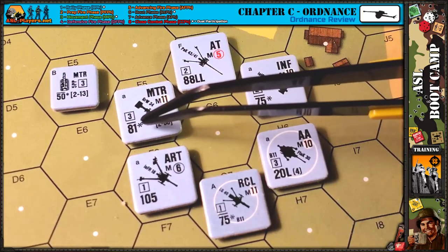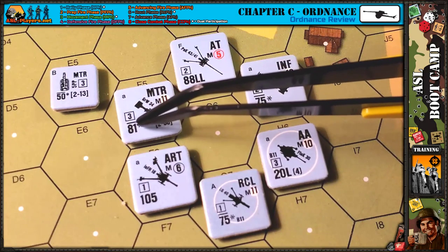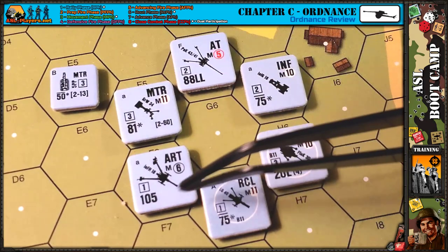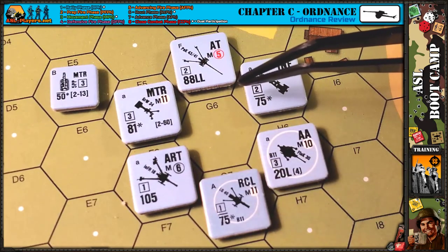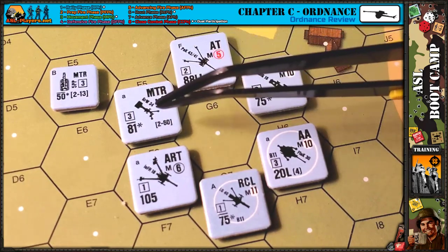If the gun's caliber size has an overscore, it may only fire HE ammunition. If it has an underscore — which none of these have — it can only shoot armor-piercing ammunition.